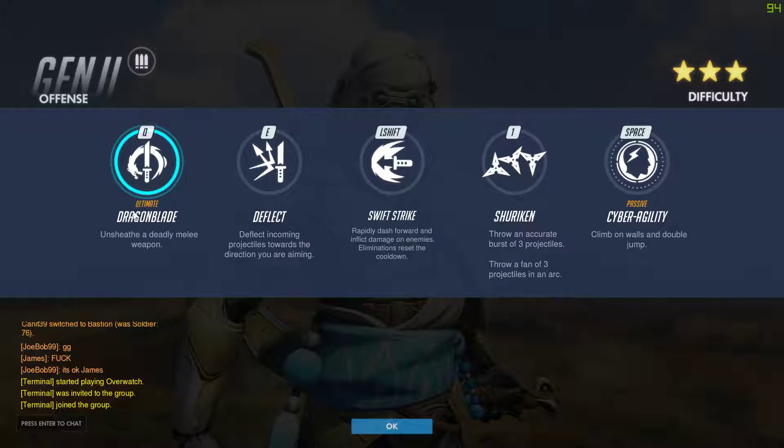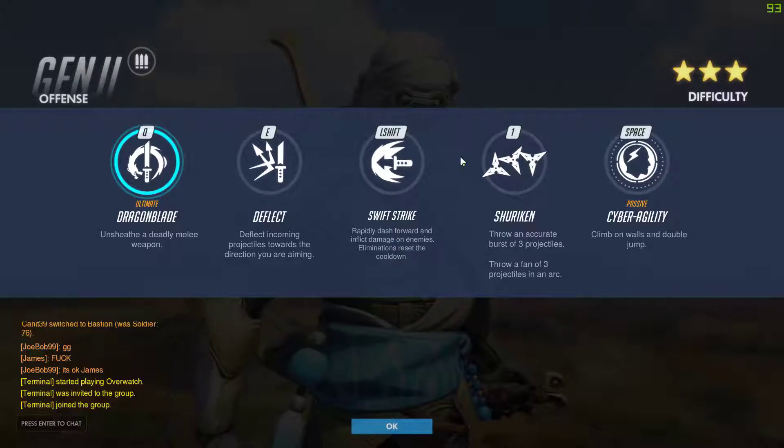Genji's ultimate is Dragonblade — unsheath a deadly melee weapon. This pulls out his samurai sword you see on his back, and you get to cut people basically for a few seconds.